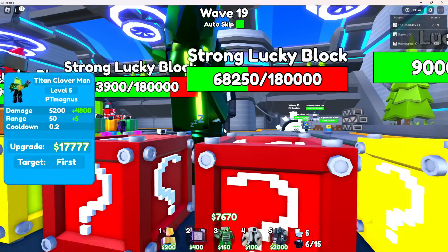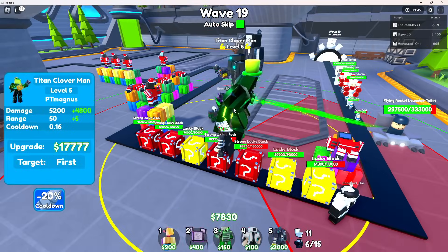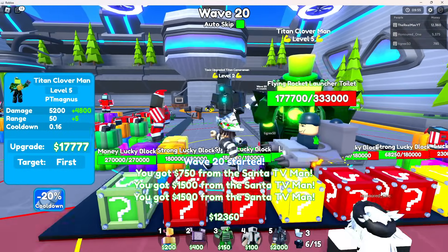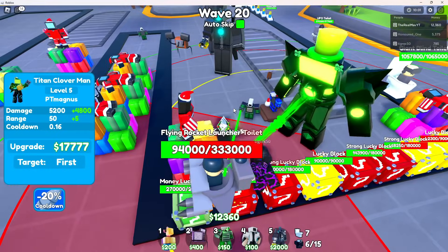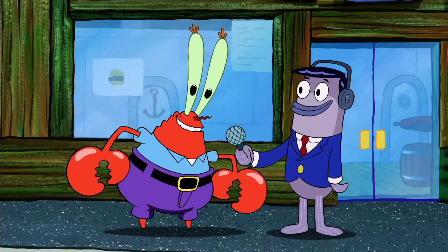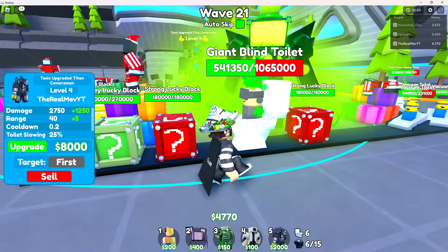It spawns like 90k health for a lucky block, 180k for a strong lucky block. Wait, there has to be something else - a big black lucky block! That's a very interesting one. Let me just upgrade my Titan Fart Man. Look - money, lucky block, money. 270k health - that's like three times more!